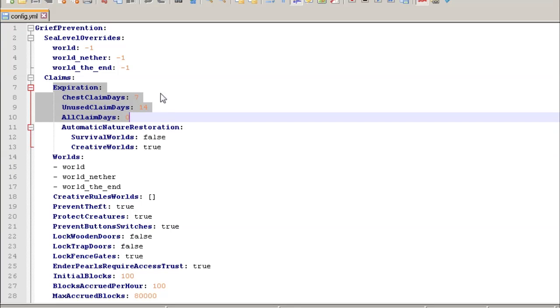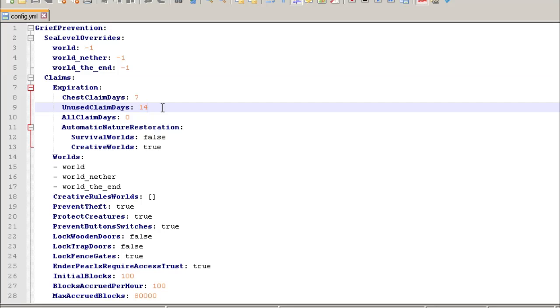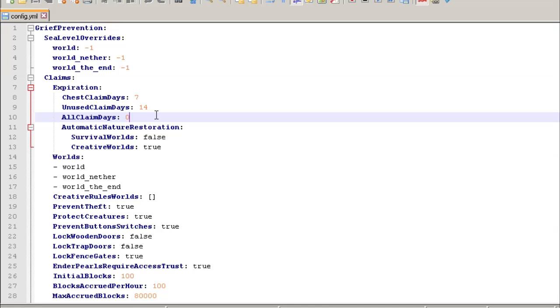You can set up automatic expiration at three levels. First: if they've claimed a chest but haven't expanded it or edited the area, it'll automatically become unclaimed within one week. Second: unused claim days — if they've claimed an area and maybe expanded it but didn't really edit anything inside, it expires after two weeks. By default it won't expire if they've done a lot of work inside, but you can change that to 60, 90, or 120 days. The author recommends against it for survival worlds since players do a lot of work and you want to see those epic builds.